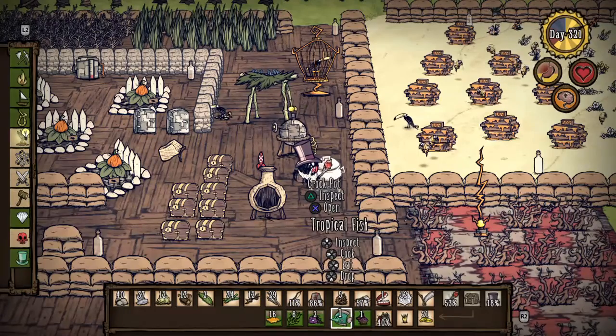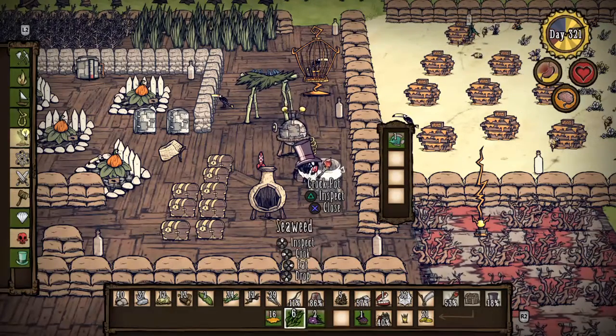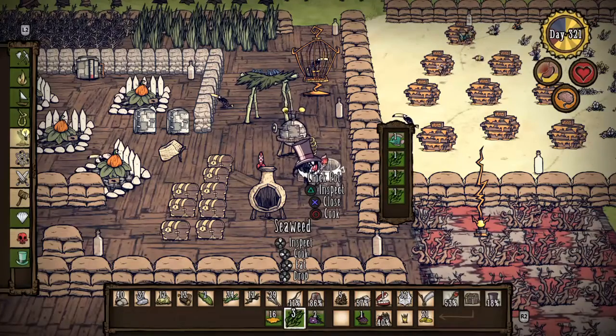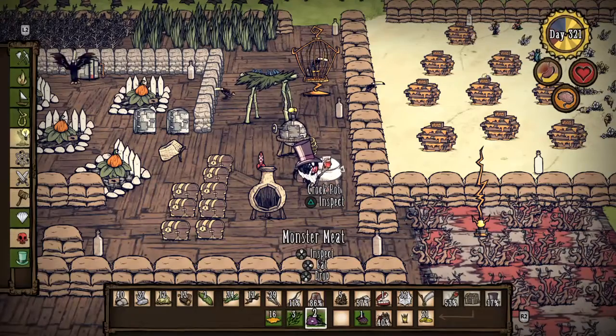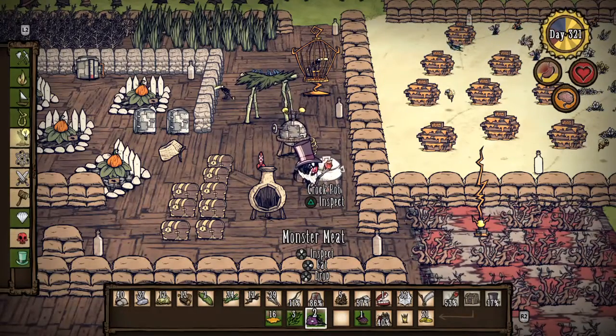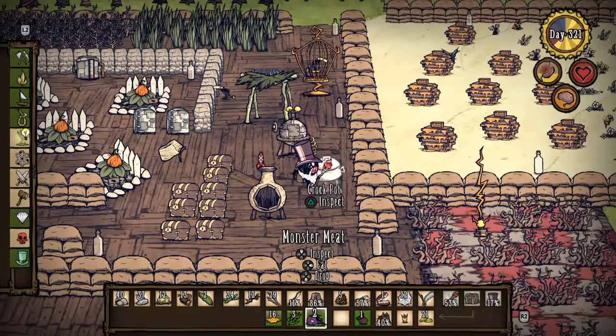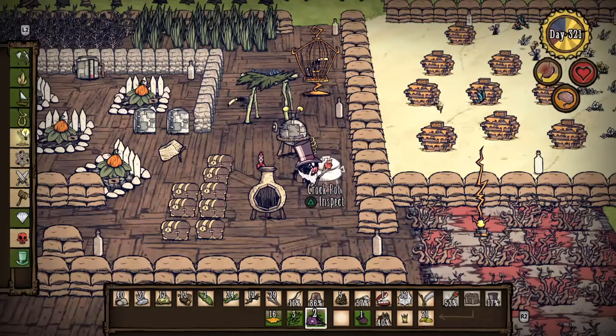Now we have one butterfly muffin — we're going to take one tropical fish, that's just one regular meat, place it in the crock pot, and hit it with three seaweeds. That's going to make meatballs with just one meat, which is bananas and helps out a crazy amount.